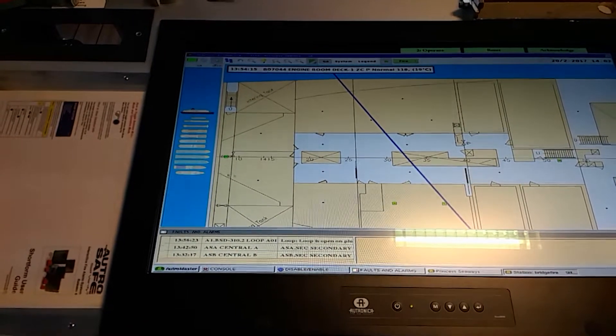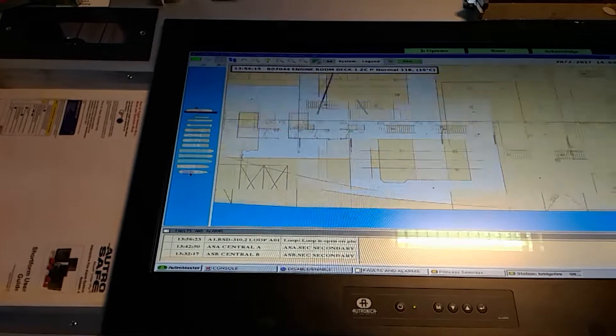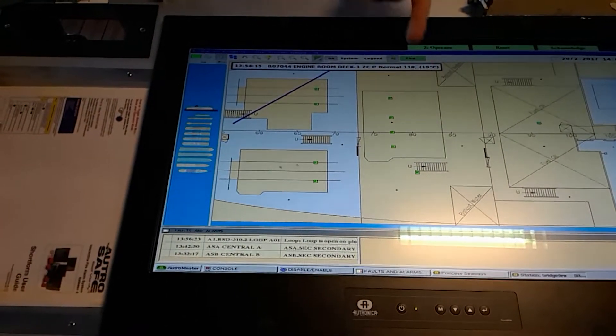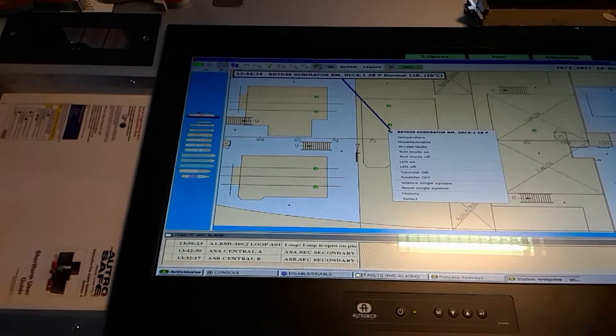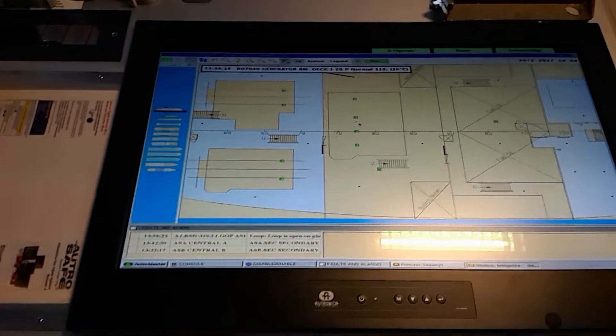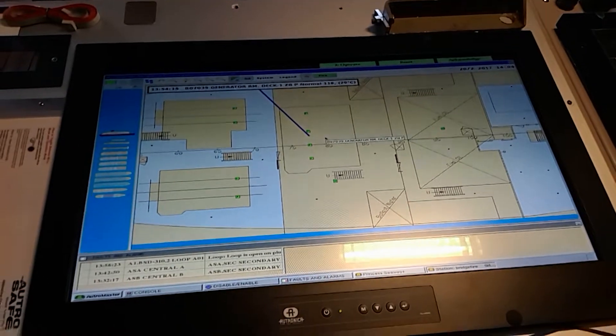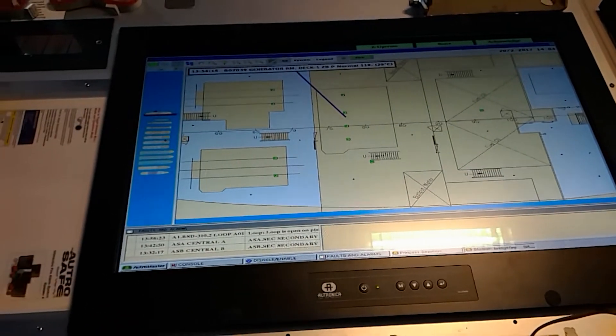There's the auxiliary room — you can see it's 29 degrees. You can easily read the temperatures here. Let's say now you have a fire — take an example in the cabin.